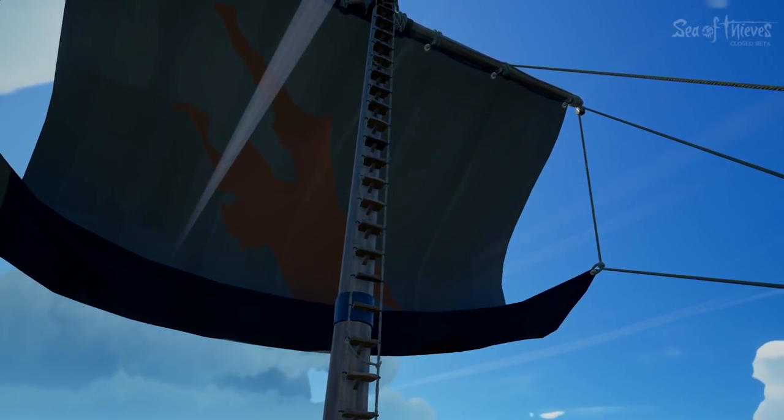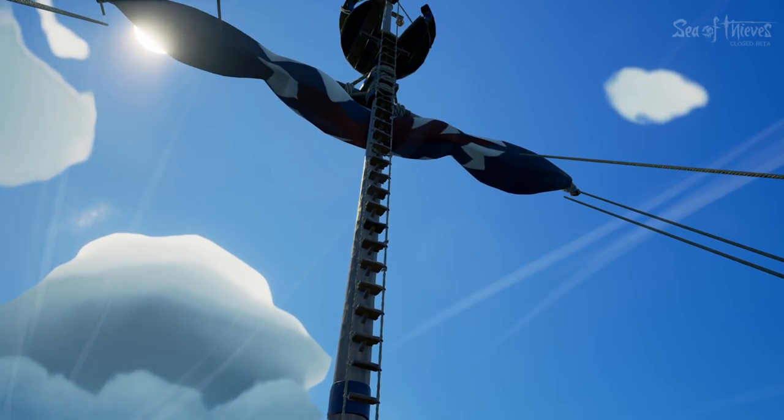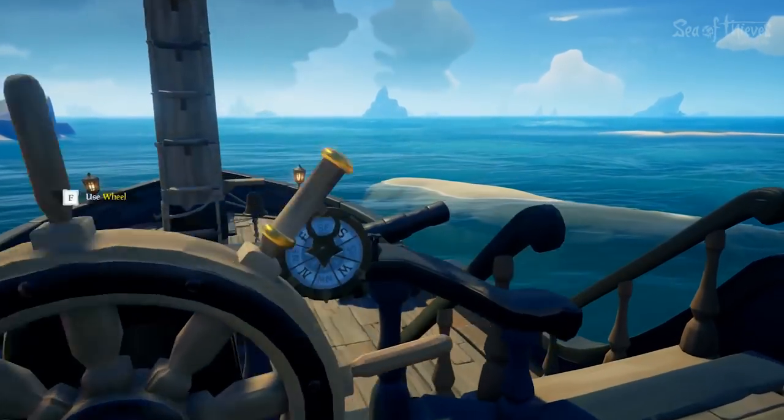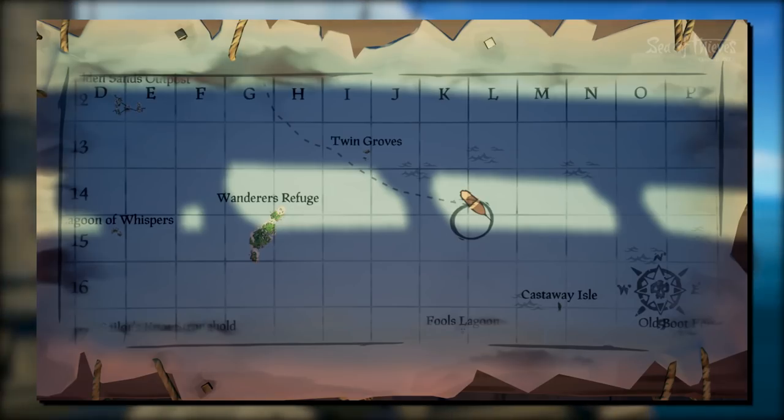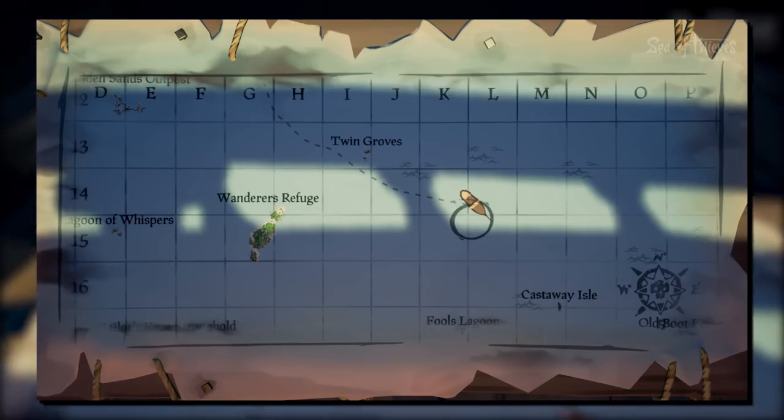Very quickly, let's talk about this hidden island in pretty much the middle of the map. The island is located at the intersection of KL 14 and 15, right where those four sectors meet.